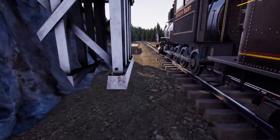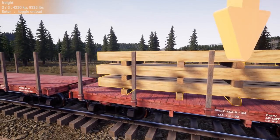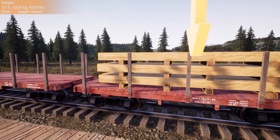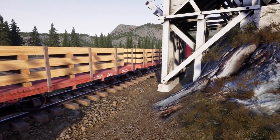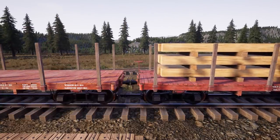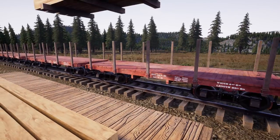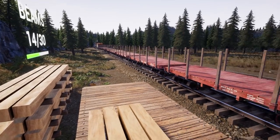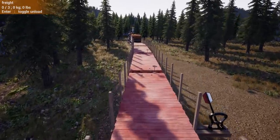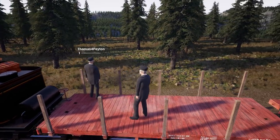Unloading here — just crawl forward to the beams. In real life they would have dropped cars off at a shunt yard and left them for the industry to deal with. You would have left the cars, the industry would take however long to unload them, and then you'd come back to pick up the empties. Everything's done — fully loaded. We have $2,800. Not a lot but it's pretty good. We'll just head on back to the freight depot.